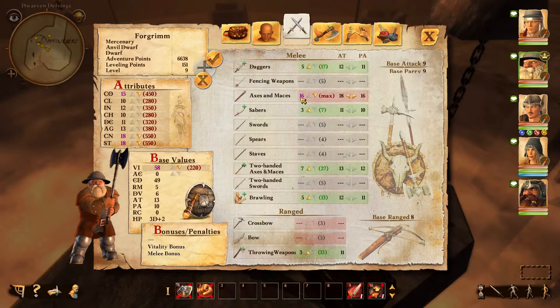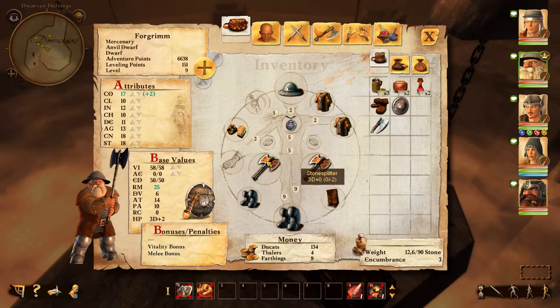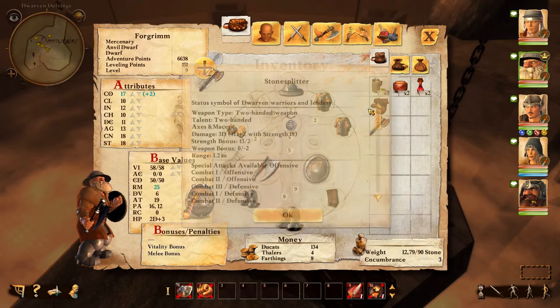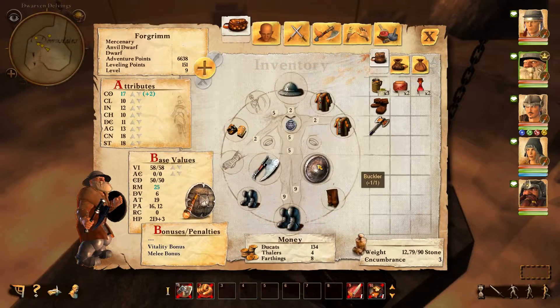He's actually got 16 in axes and maces, but he doesn't have very good skill with two-handed axes and maces, which is what I've given him — which is probably problematic. 3d plus 0, wow. So it's one dice better, but that's definitely a much better setup for him to have an axe and a shield, because he's just better with that overall.